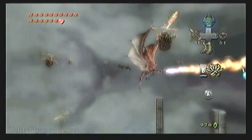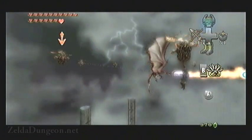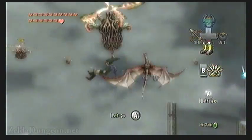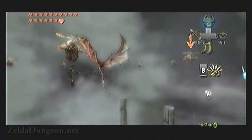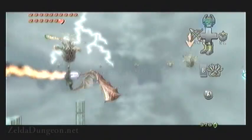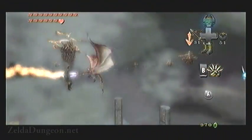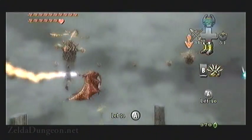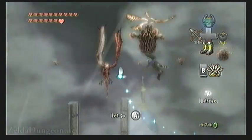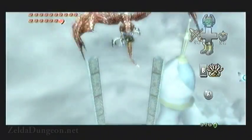Once it does start, keep Z-targeting and using the claw shot, but be ready to switch directions. Argarok is being tricky this time — halfway through it'll stop and switch sides. Quickly stop Z-targeting, turn around, and Z-target again, going the other direction like crazy to avoid the flaming wall of death. Once it stops and goes dead still, quickly get behind it, Z-target the weak spot, and latch on. Smack it some more, and hopefully you'll hurt it enough to finish it off.